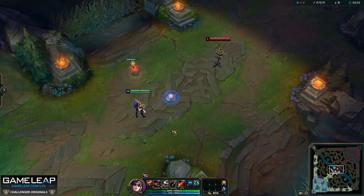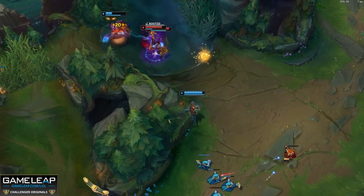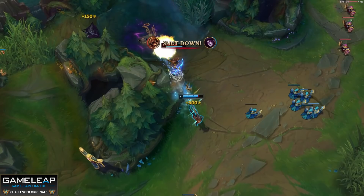Your W is Yordle Snap Trap and you are maxing this second. When you press W, you place a trap where your cursor is and after one second it is armed. When an enemy champion walks over it, they get rooted for one and a half seconds, revealed, and they trigger your headshot which deals even more damage. These traps last 30 to 50 seconds on the ground and you can place three to five traps depending on points in your W, with recharge time decreasing the more points you invest.